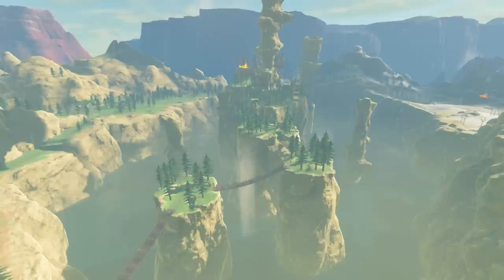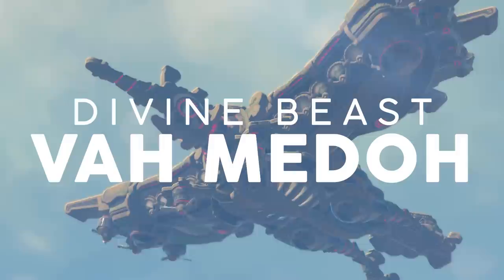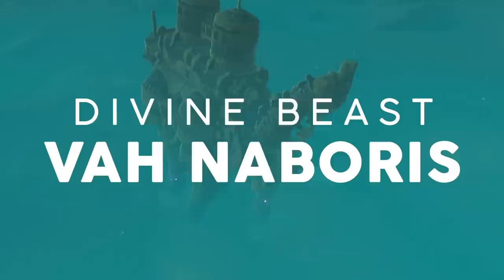Instead, the game's massive overworld is terrorised by gigantic divine beasts. There's Vah Ruta, a mechanised elephant found in Zora's Domain; Vah Rudania, a weaponised salamander crawling on Death Mountain; Vah Medoh, a robotic bird soaring above Rito Village; and Vah Naboris, a hulking great camel found in Gerudo Desert.